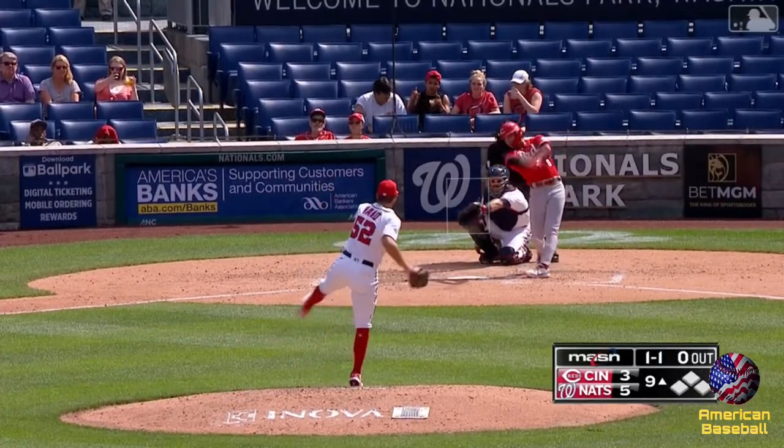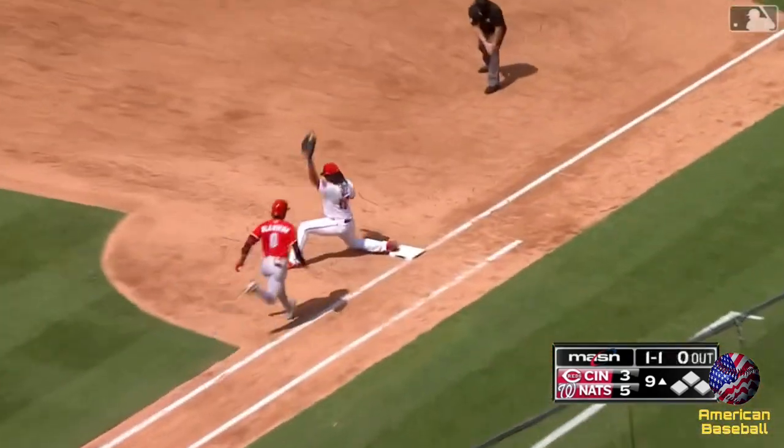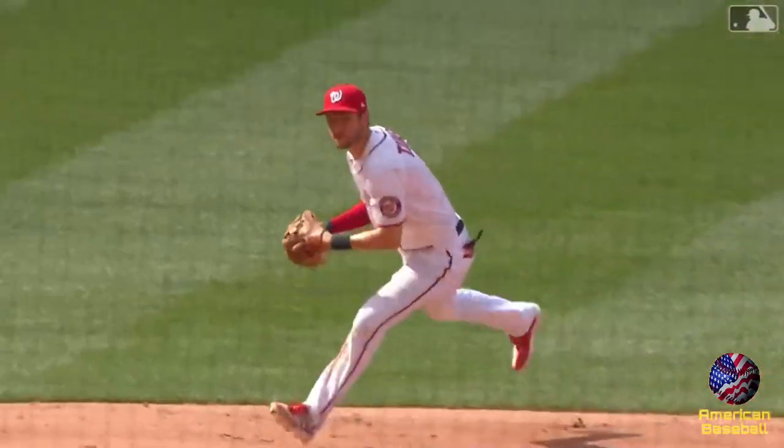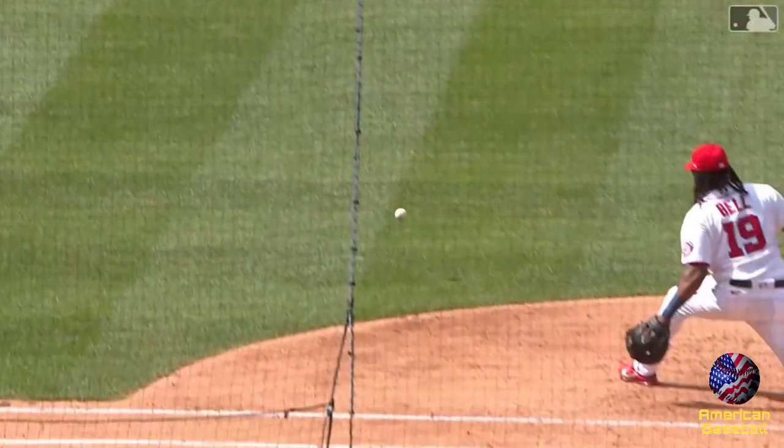Roll to Turner — backhand on the throw across his body. Josh Bell, great pick on the back end. Wow. A major league play on both sides.